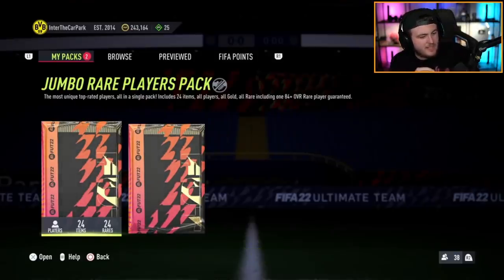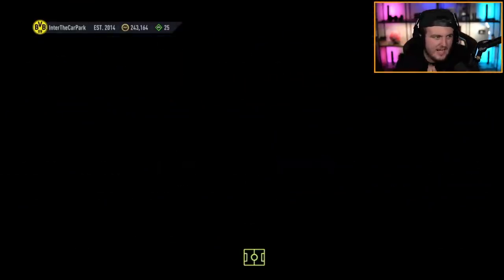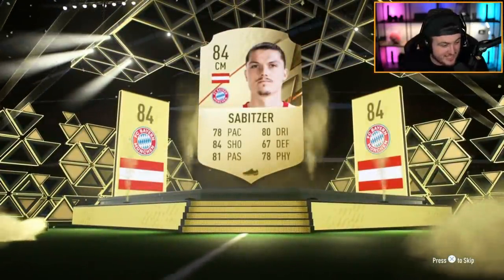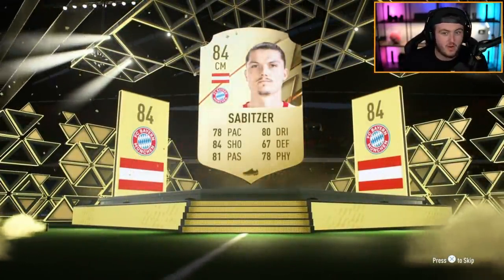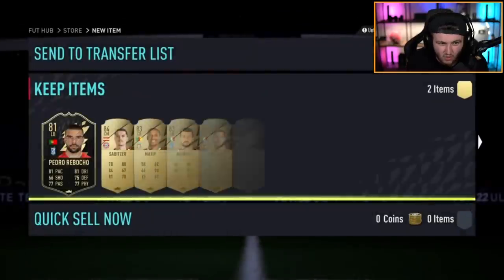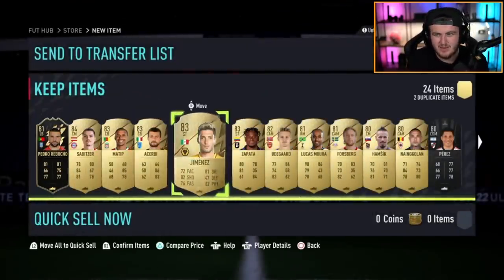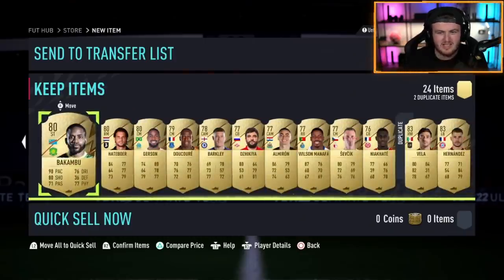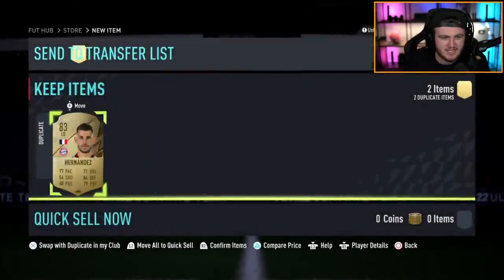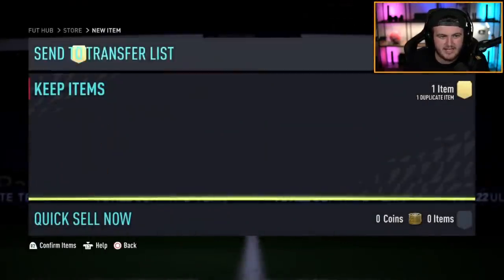We have 2 100k packs right now for Jamie. First one is not a walkout — that is disappointing. Sibica — the bare minimum which is 84 plus — and he's got Sibica. That is not a great start at all. An inform in there, Sibica, some 83s, Lucas Moura. That's a bad 100k pack. The next one's got to be so much better than this.